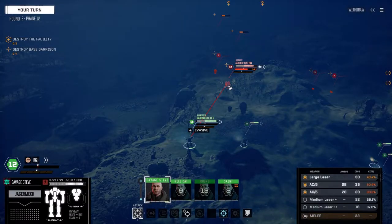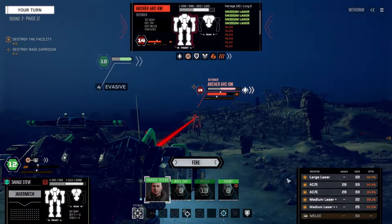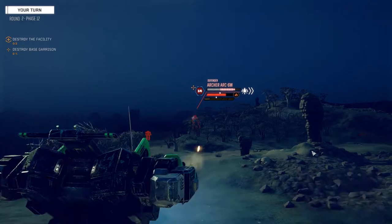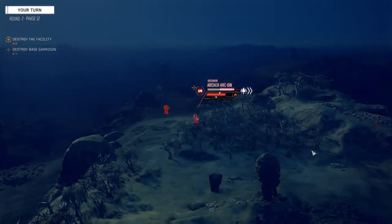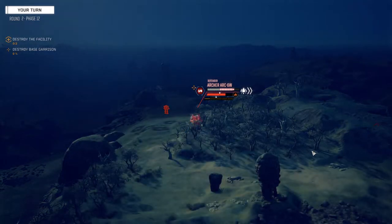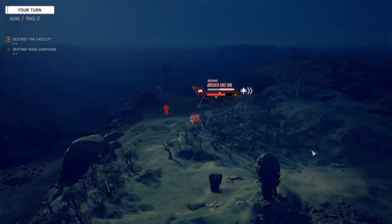We're going to move over here, just gonna walk and get our stability back. Now we can turn everything on. Let's leave one medium laser off. Why does this one only do 18? Oh, forest — right, reduced damage. But this would be the breaching shot, I guess. Anyway, let's fire everything. Wow. No damage detected.